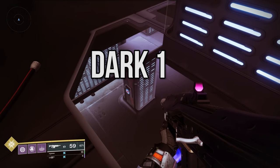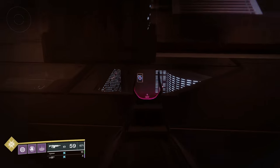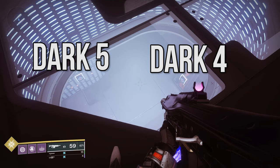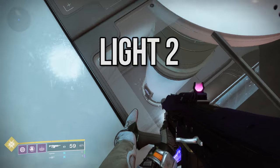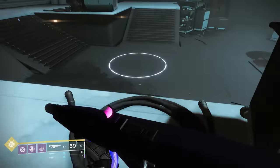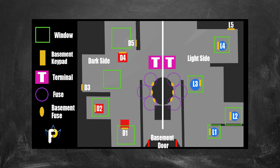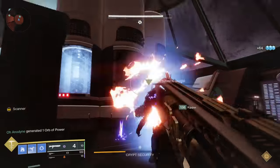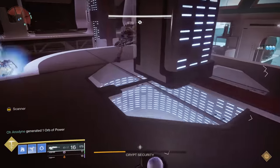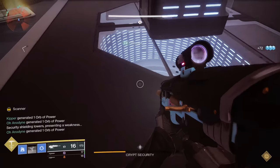As the Scanner on the dark side, peer through the four tiny floor windows to see which keypads in the basement are glowing yellow. There are ten keypads total — five on the light side and five on the dark side — each with a specific name. When you find your two glowing yellow keypads, call them out. For example: 'Dark two and dark five are glowing.' Call this to the Operator, who heads to the far end of the room, shoots the glowing red keypad to open the basement doors, then runs to shoot the correct keypads.